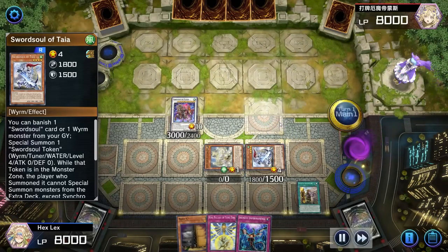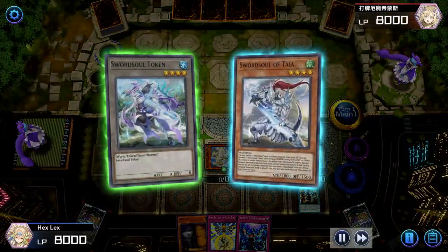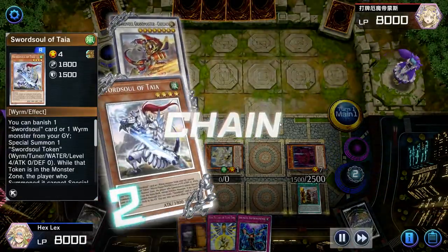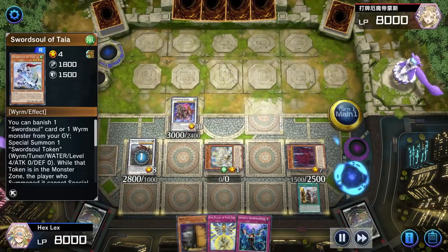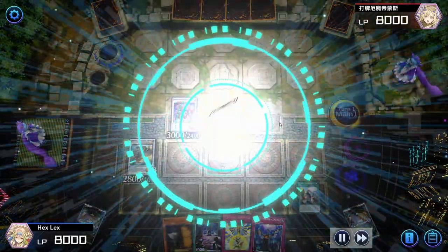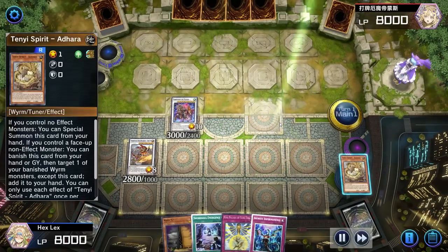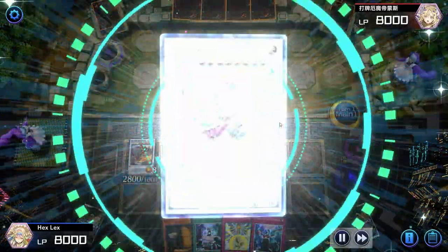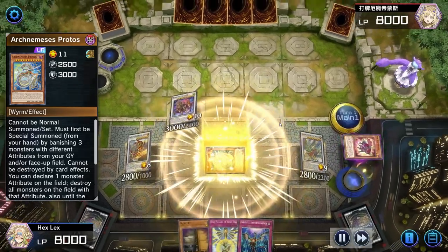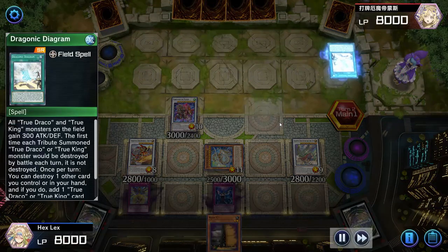Because we have a normal monster on board, we use Ashuna to summon Vishuddha from deck, then synchro into Chi Xiao to grab Emergence, which gets Protos later. We use Chiwen plus Vishuddha for Baxia, pop the Fateful Adventure rather than Nine Pillars or Imperm, bring back Adhara that we sent with Taya, and make Chaofeng. Then Emergence gets Protos, giving us Chaofeng, Nine Pillars, Imperm, and Maxx C — an ideal starting play with the Adventure Tenyi line. This goes to show how powerful the deck is and that you don't always need Crossout Designator to play through your opponent's outs.